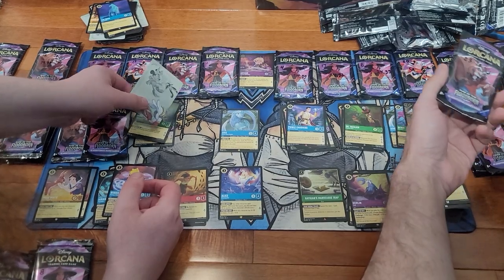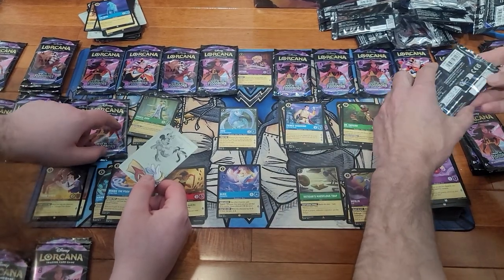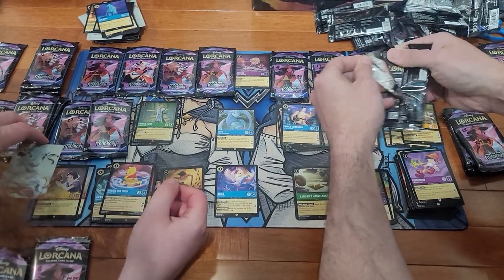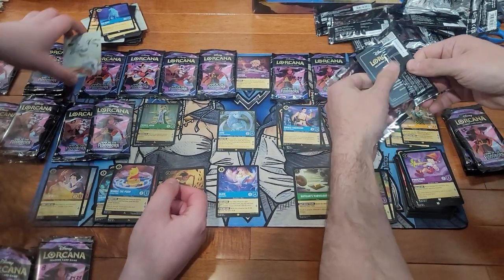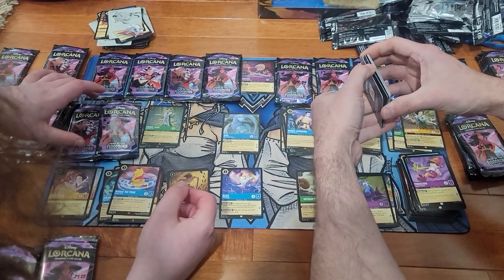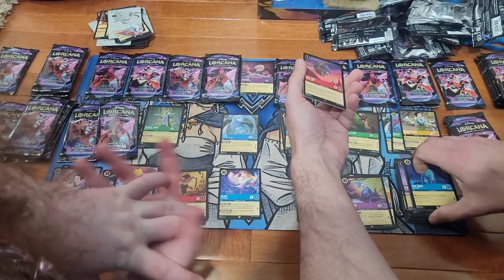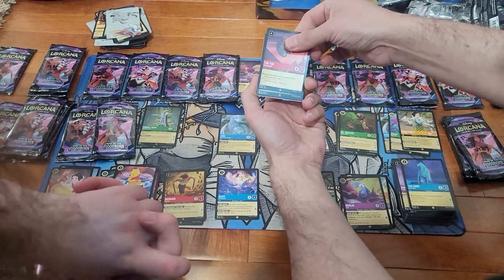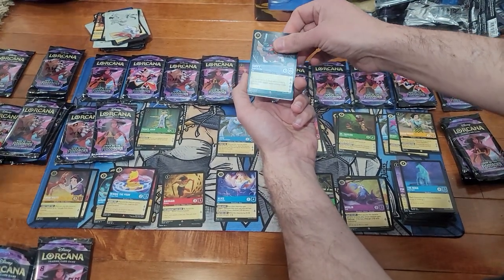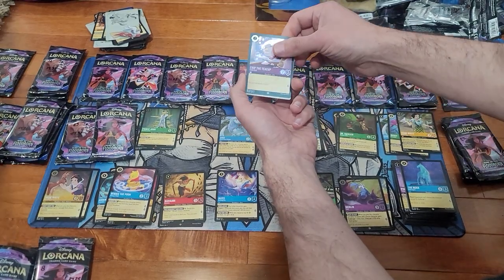I think that card's like five bucks. He might be going up. I've seen one of the Lorcana channels actually went and bought out all the cheap Prince Johns because they think he's going to do good. Tuk Tuk, Goofy, and a Foil Chip.